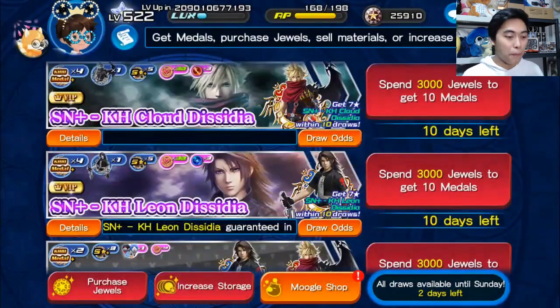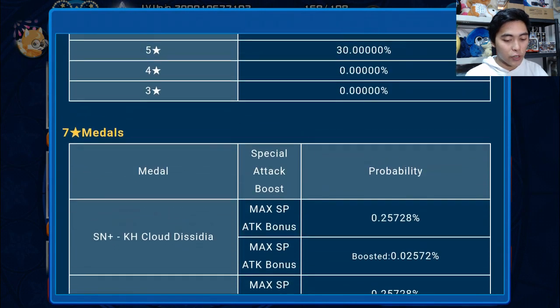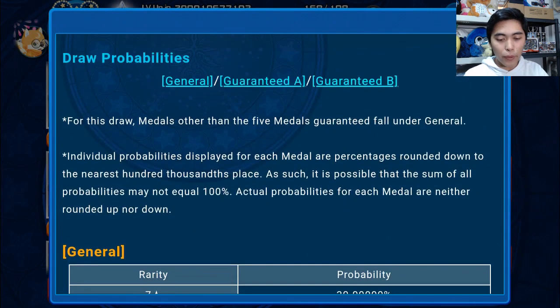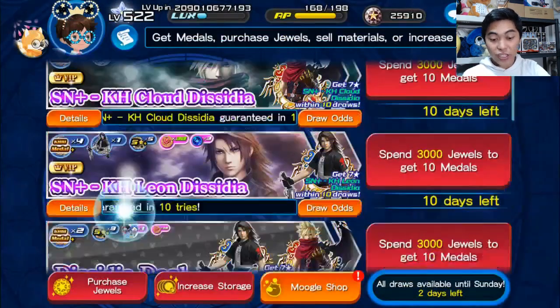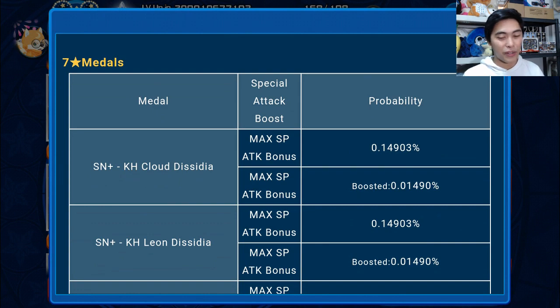So the metals are bad. Let's take a look at the draw odds, because maybe that'll make it better. Looking at the VIP draw odds for the general 7-star medals, there's roughly a little bit higher than 0.5% chance you'll get Kingdom Hearts Cloud Dissidia or Leon Dissidia early - so that's like one in every 200 players getting one of these two medals, with no guarantee which one. And when you go to the free-to-play banner draw odds, it's actually lower - about a 0.3% chance you'll get one of these early. So that's already bad odds, and then you have to 10-Mercy pull them.